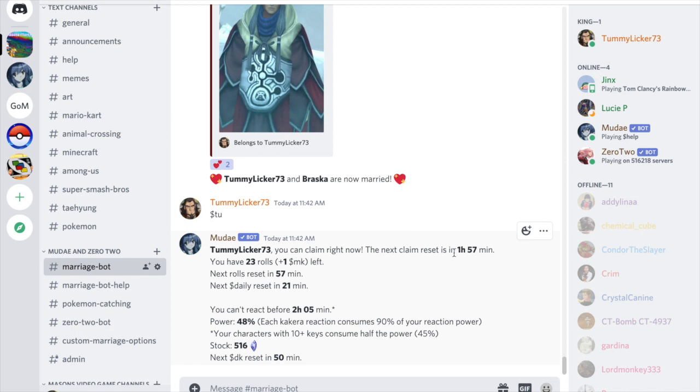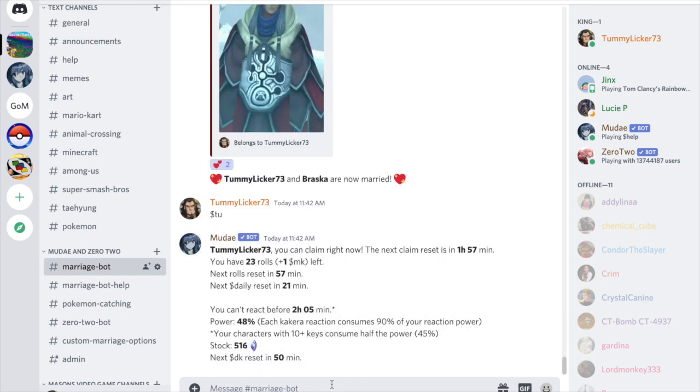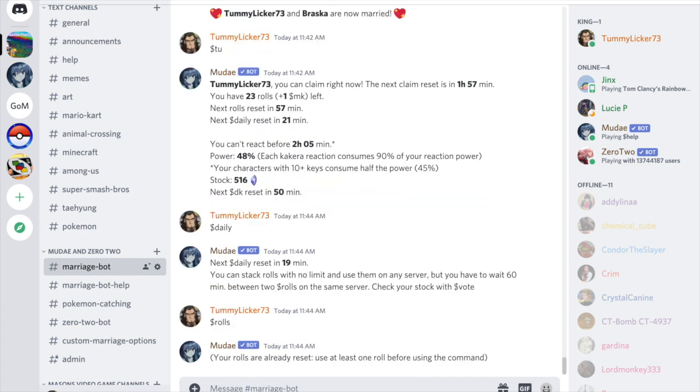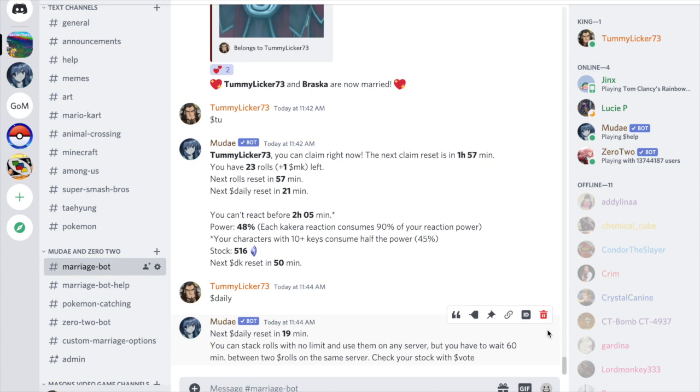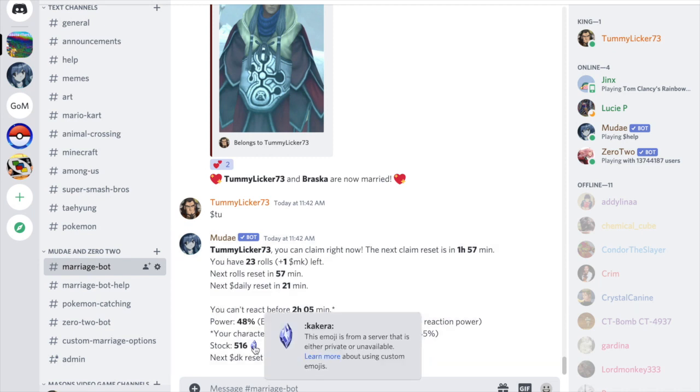So every two hours you can claim, and every one hour you get 15 rolls. The 'rolls reset' timer shows when your rolls refresh. The 'daily reset' timer — about every 20 hours — is for `$daily`. You do `$daily` and then `$rolls`, and your rolls will reset no matter what time it is, giving you extra rolls for that hour.